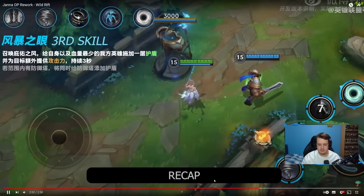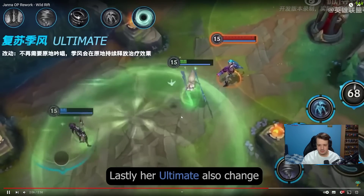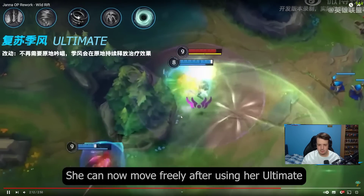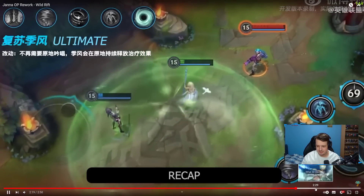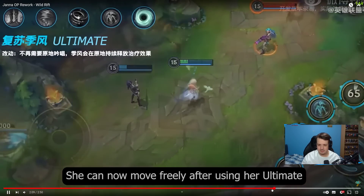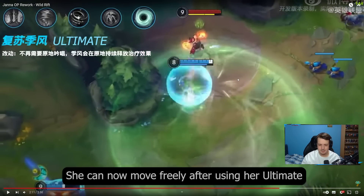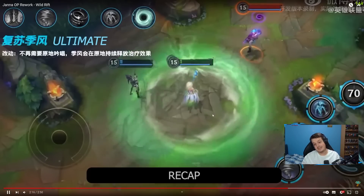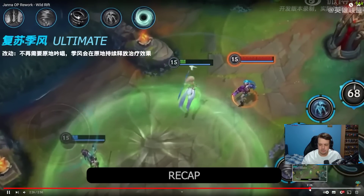The ultimate has also changed — you can now move around freely during your ultimate. Look at this: you can just freely move, use tornadoes, use everything else. That is absolutely busted. You can use your ultimate, peel away, move at the same time, shield yourself and a nearby ally, use your second ability to slow, and also tornado at the same time. I think Janna is going to be one of the best supports next patch — these changes are going to be insanely strong on her.